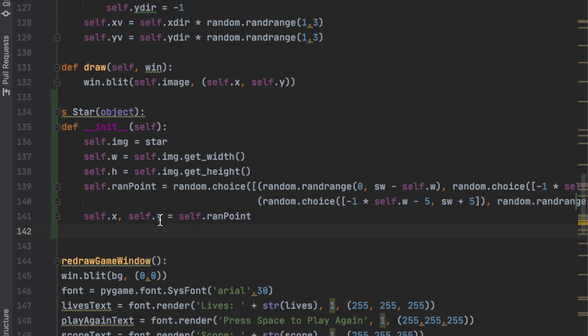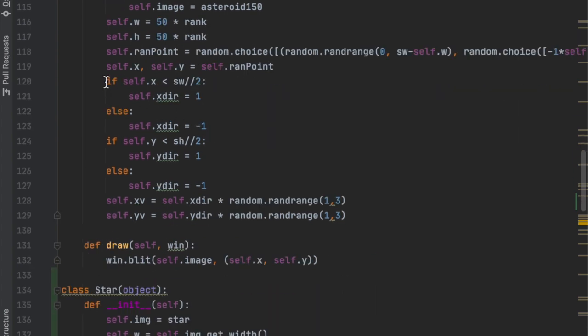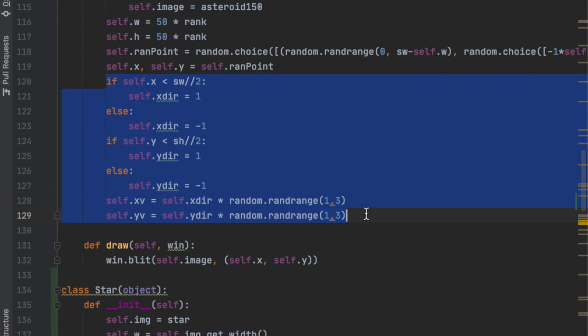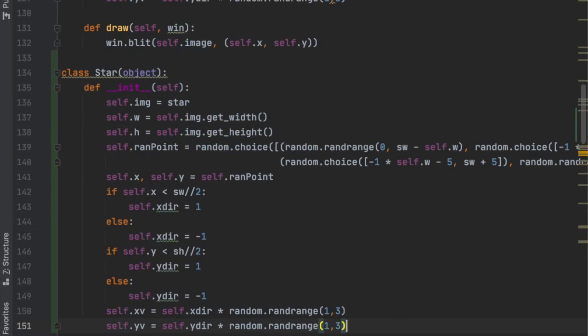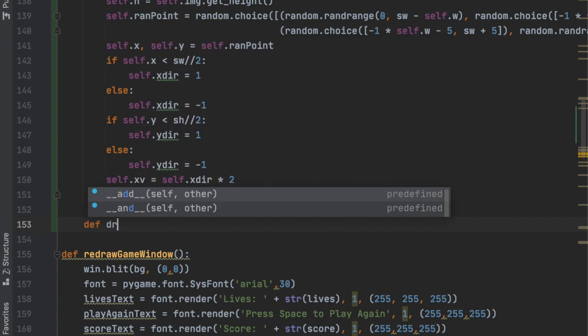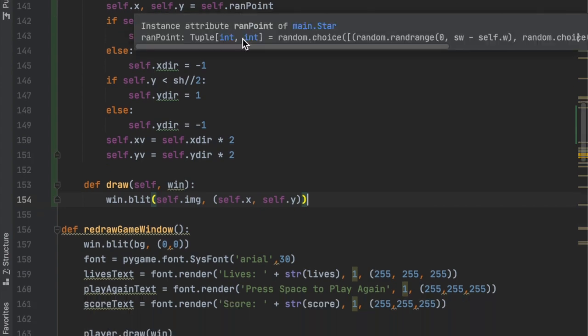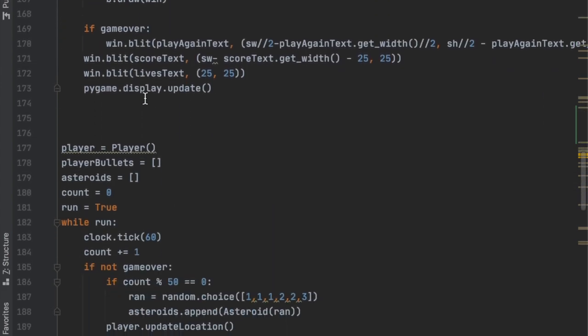We have to figure out what direction the star needs to move depending on where it's coming from — this is much the same logic we had with the asteroids. We can copy those if statements and paste them in, and instead of giving it a random speed we'll just set it to times two so it's not too fast or too slow. Then we create the draw function, passing in window, and use win.blit(self.image, (self.x, self.y)).